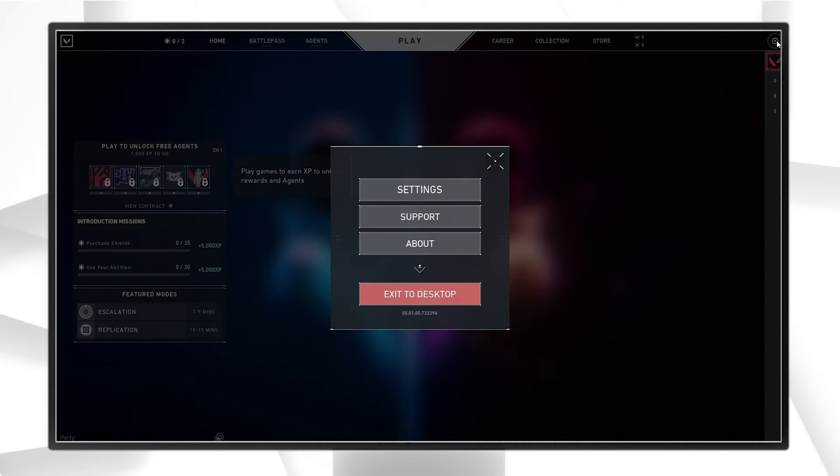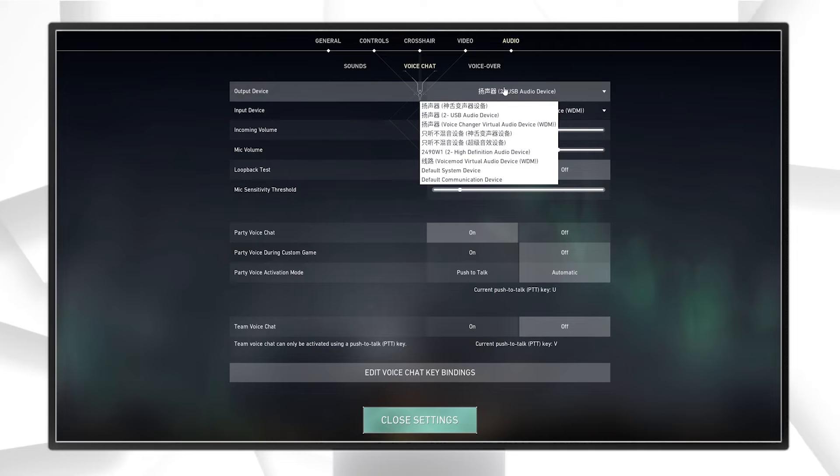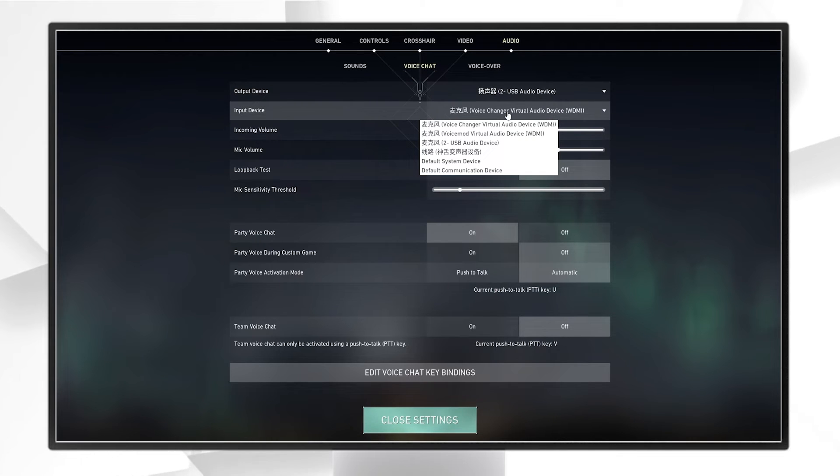Then launch Valorant and set the virtual mic — navigate to audio settings, then Voice Chat. Finally, set the voice changer virtual audio device as your input device.